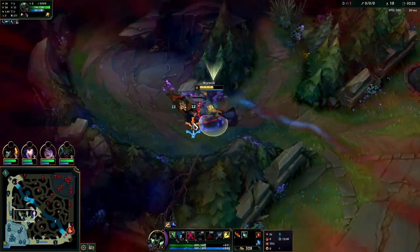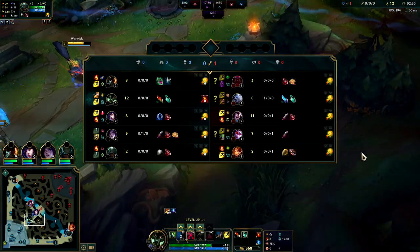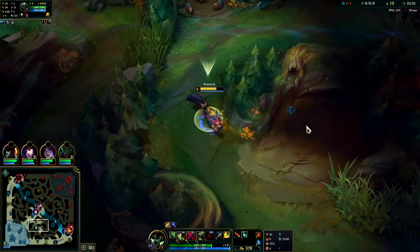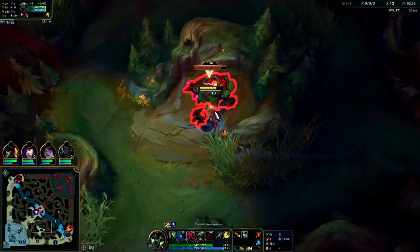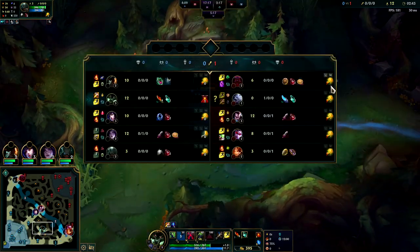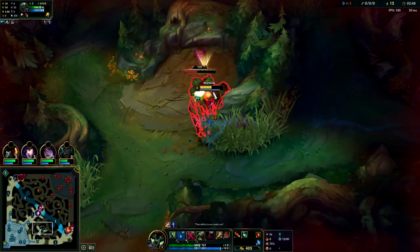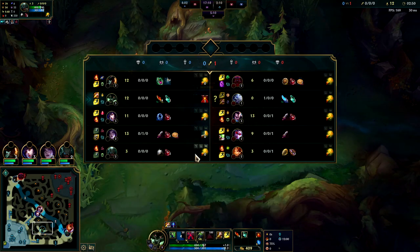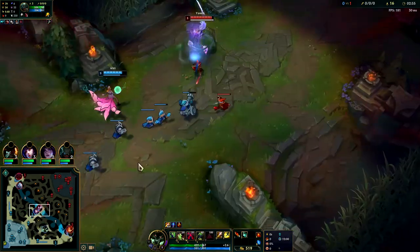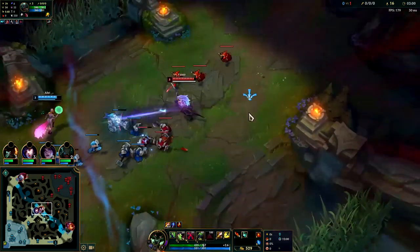What item is he going to rush? Probably Turbo Chemtank, I'd imagine. You wouldn't go Sunfire Aegis on Volibear if you were running Press the Attack. He's going to have to be able to close distance on GP and Kai'Sa backline this game. I don't really have to close distance - I just have to do a good job of dodging a lot of their CCs with my R, like dodging the Oran R and all that stuff.